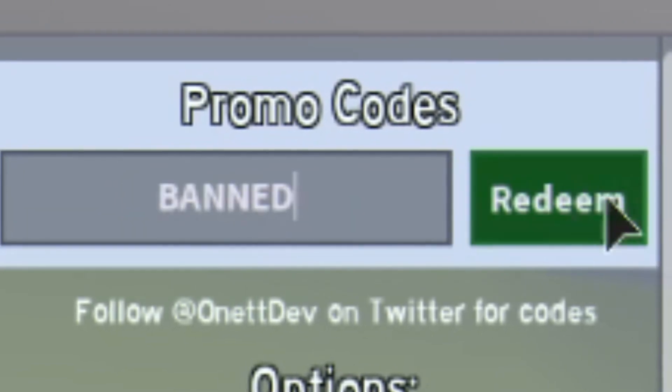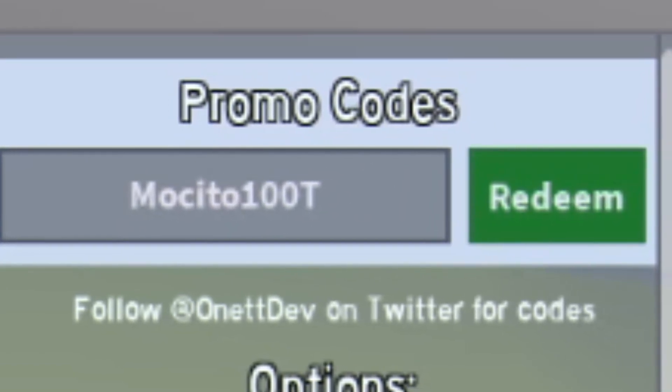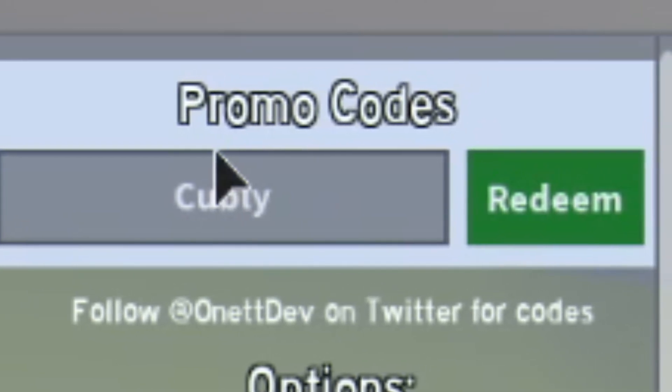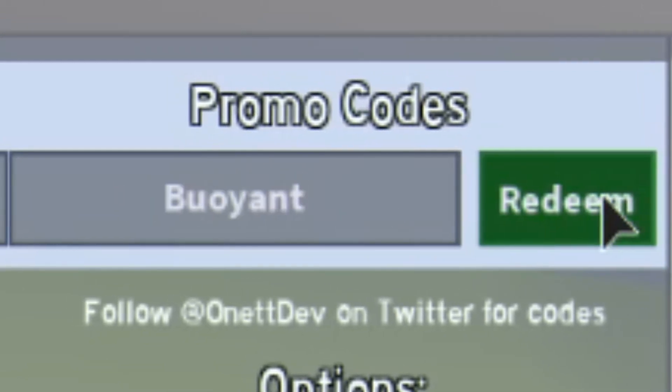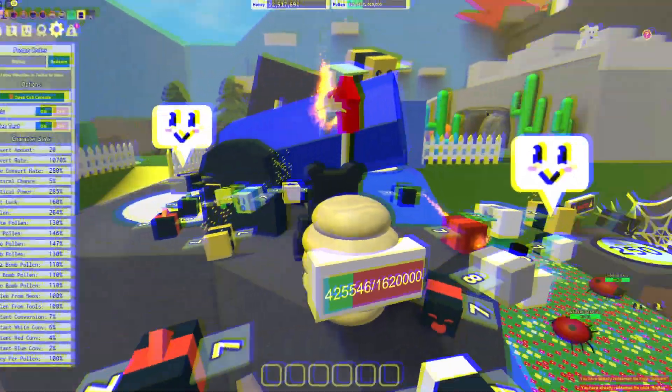Now let's quickly get into some official Bee Swarm Simulator codes. We've got: BlackFriday, which gives you a ton of rewards; Banned — make sure you put it in all capitals; MossyDoe100T; RedMarket; Cobly; 5MMembers; Buoyant; and finally BIGBAG. Go ahead and redeem each of those.